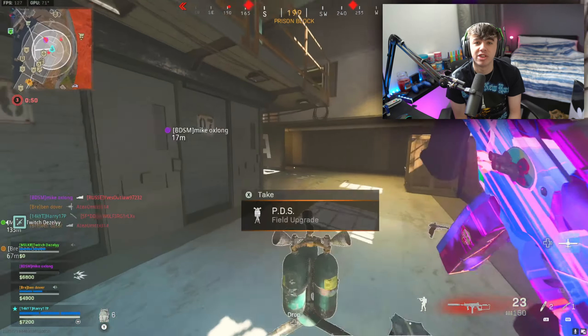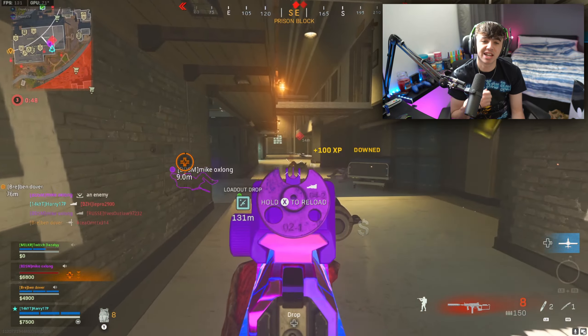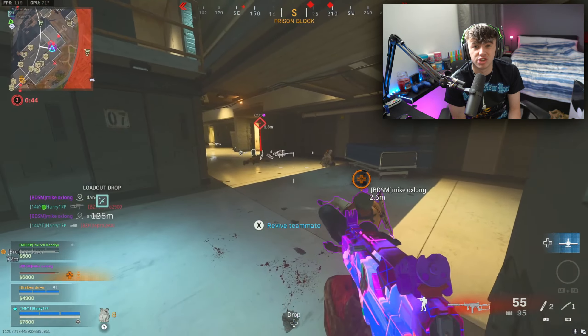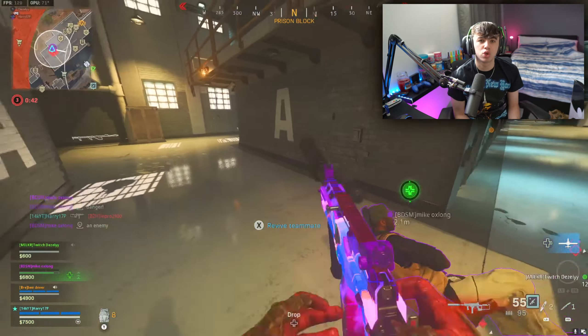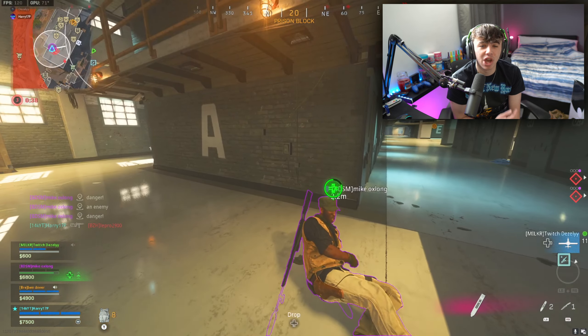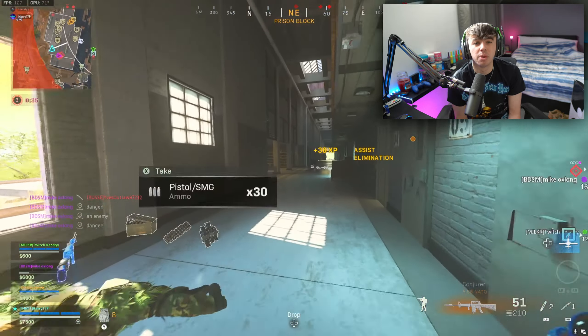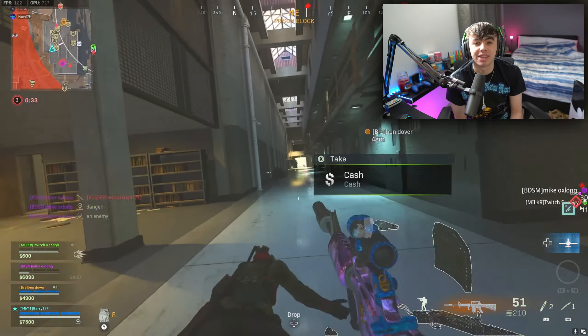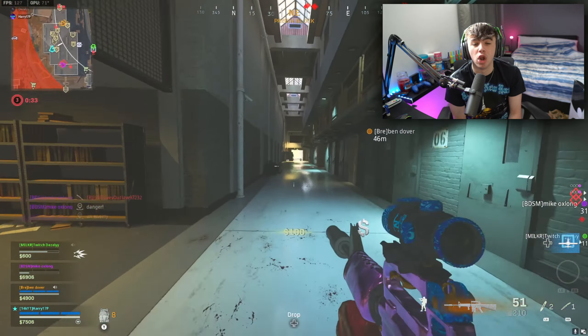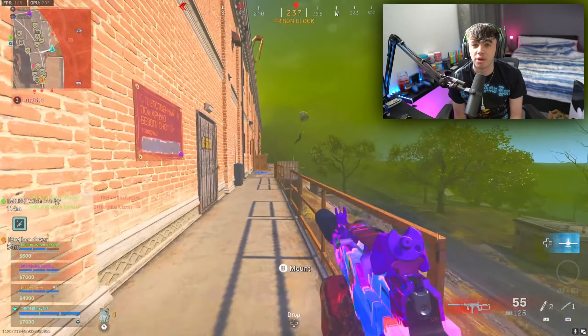Make note of where players are and where the zone's coming in, so you can position yourself better. For example, on Rebirth there's the big green building at the bottom of the hill. If people are in there and zone's about to push them out, instead of flying in trying to take out all four — where you'd risk gas mask animations — just wait by the shack, the tents, or on top of the hill and pick them off as they come out. It's going to put you in a much better position to win.